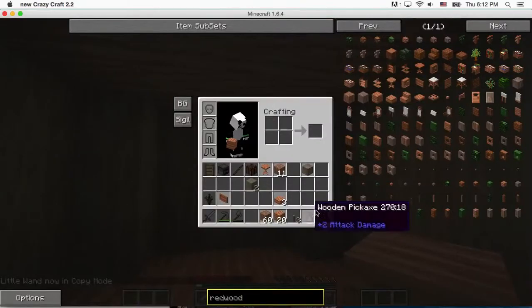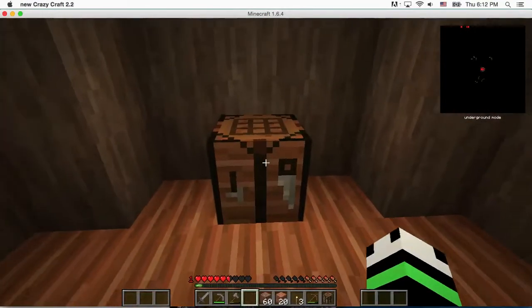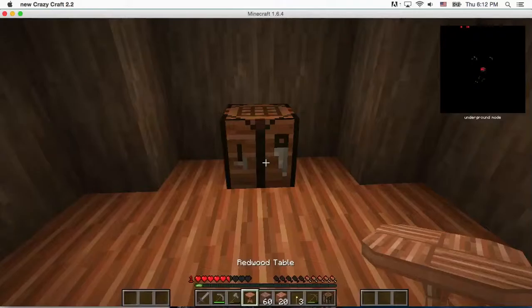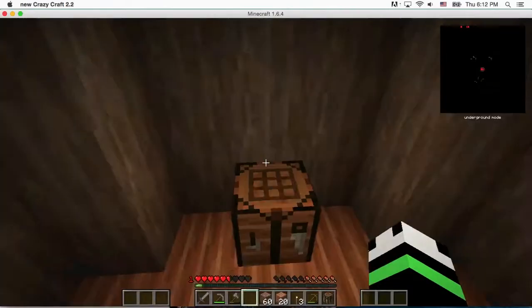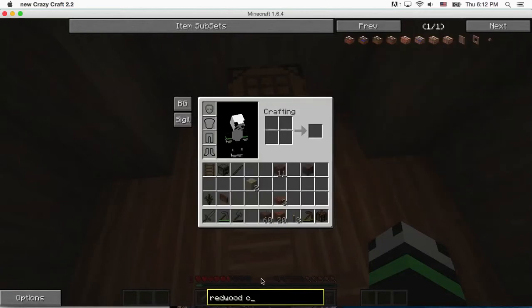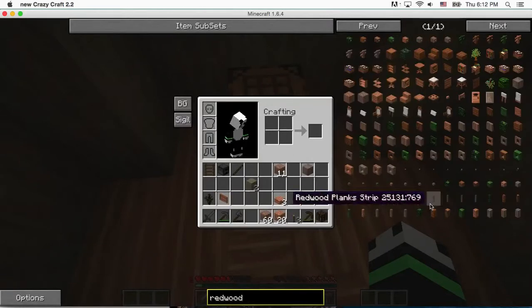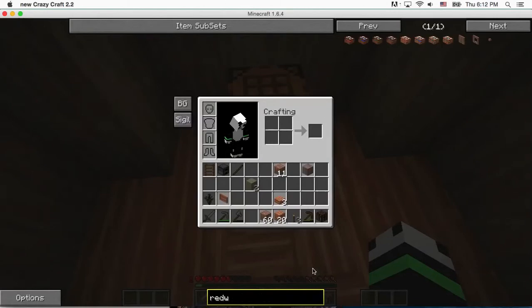Mobzilla ruined everything, so I'm starting over. I can't believe Mobzilla did that to me. Mobzilla, what do you like? Should I make it in the middle? This could be like the little meeting area thing. Redwood — how do you make chairs? Seat, back. That's nice. But we want regular old — where's just a regular chair? Chair.